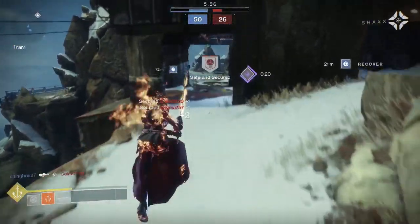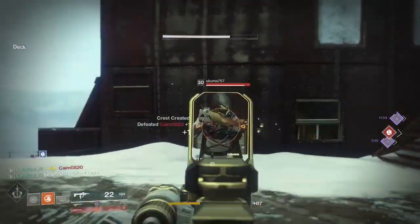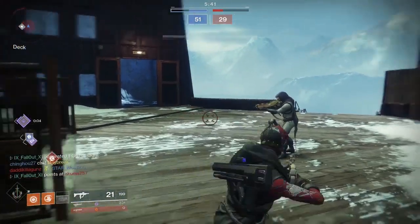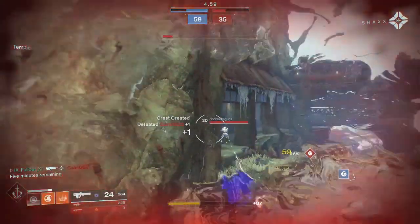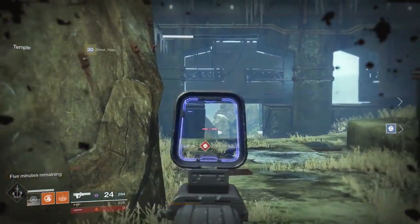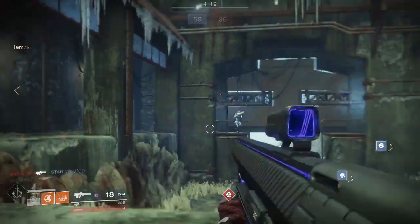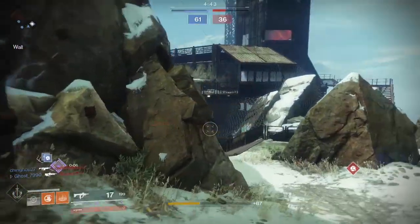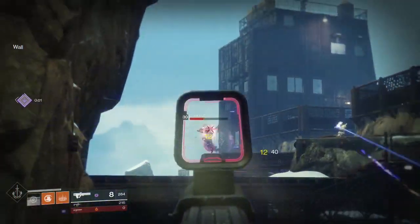That is definitely strong enough to kill any Guardian in the game, even those with maximum resilience. Three bursts to the head — that's really good. So what's the downside? Close range. The Graviton was designed to be effective at medium-long to long range, and that's where it shines. Unless you're basically a PvP god, using it close up is going to buy you a one-way ticket to Deadsville. I'm not saying it's impossible to get kills up close, but it definitely ain't a picnic.